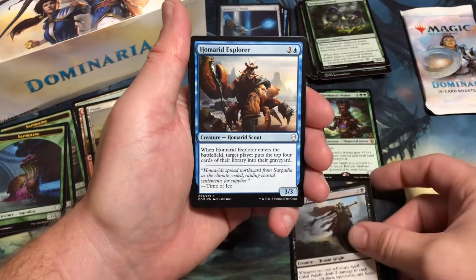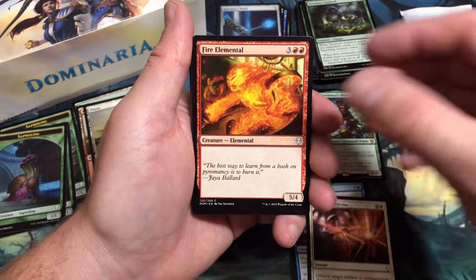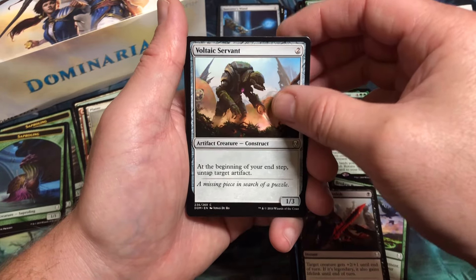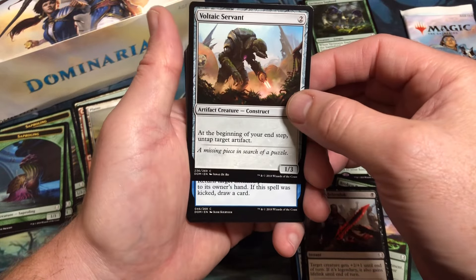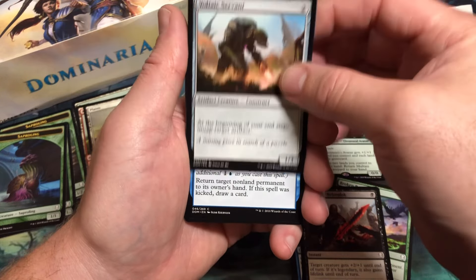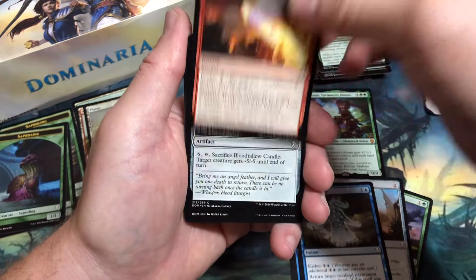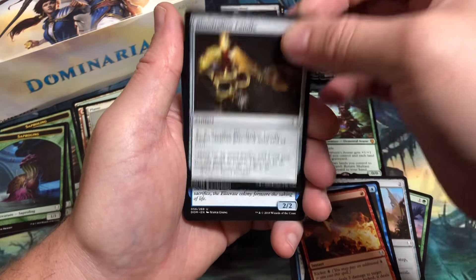Pack five: Cabal Paladin, Homarid Explorer, Invoke the Divine, Fire Elemental, Broken Bond, Blessing of Belzenlok, Voltaic Servant. There is a really good combo deck in limited with Voltaic Servant and Traxos — maybe I'll pull Traxos as one of the rares coming up. Blink of an Eye — great card, I remember this one for limited. Shivan Fire, Bloodtallow Candle.